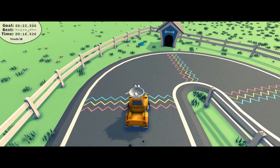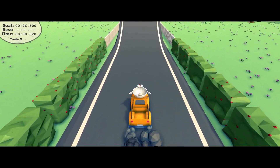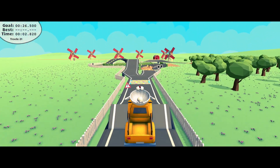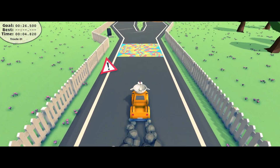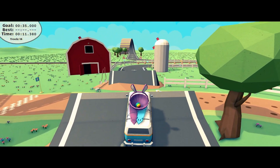Thankfully the jumps are really well made. The technique for conquering them seems to be winging it at full speed and hoping the egg will bounce up and land back in the basket on the other side. And it works — well, some of the time at least.